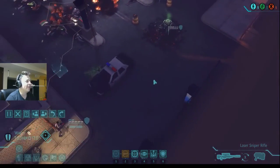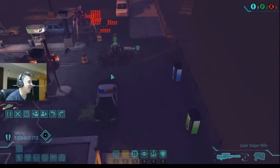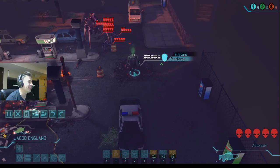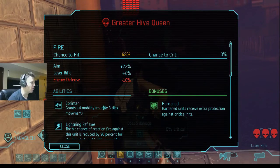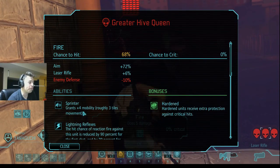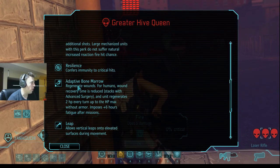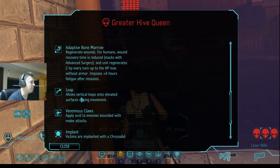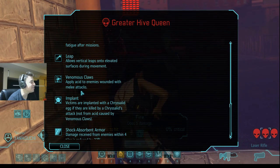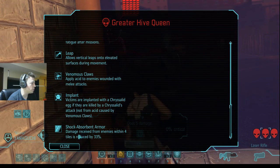How do we kill that? He just sprinted - I didn't realize this was a thing. He is guaranteed to be dead. He has sprinter, moves even farther, lightning reflexes, resilience, immunity to crit. He will heal - oh my god - leap, he can jump over tall buildings, venomous claws, implant, shock absorption armor.